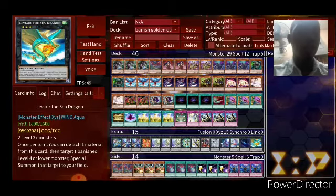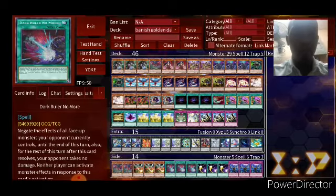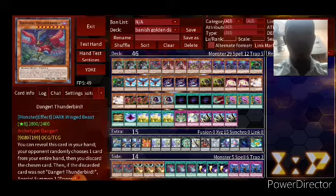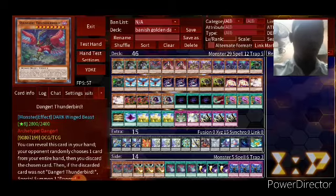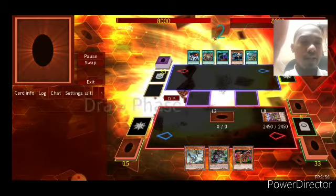The side deck doesn't really matter either — most of the time I don't even go into my side deck because this deck is so powerful. But if needed, I have three Infinite Impermanence, three Cosmic Cyclone, Dark Ruler No More for big boards, and Thunderbird in case it was missing. Let's get into some matches — first up is an interesting one: Sky Striker versus my Banish Golden Castle deck.